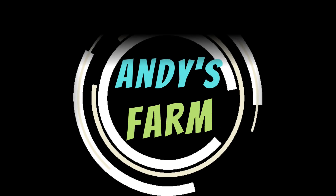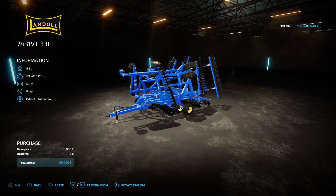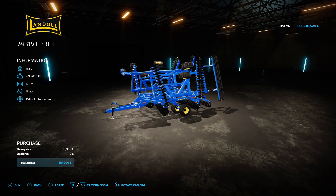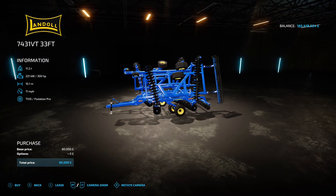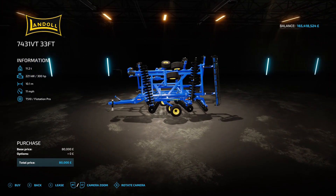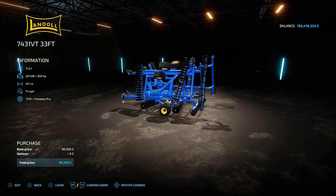Alright farmers, it's Monday the 23rd of January and we've got some new mods. First up we've got the Landhold 7431 VT33 foot disc arrow by BC Beuler - 14.1 megabyte download, found under disc arrows. It's a big one: 10.1 meter working width requiring 300 horsepower from your tractor, working at 11 miles an hour, 80 grand, no options.